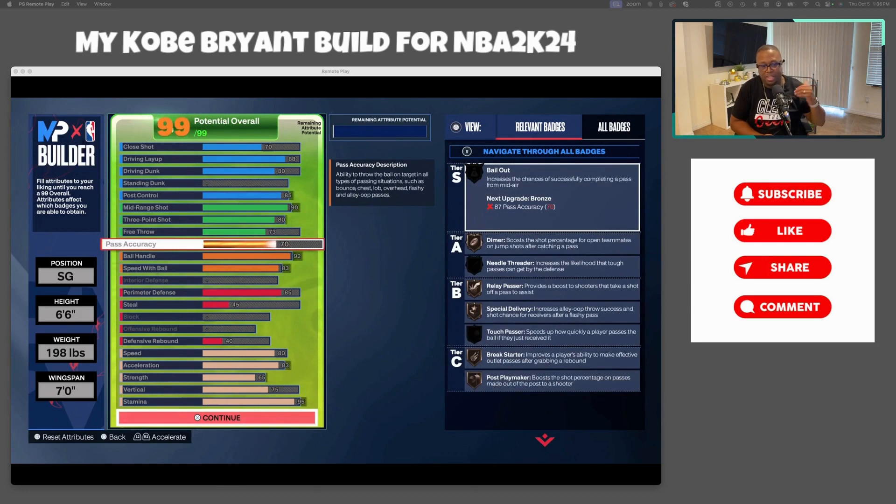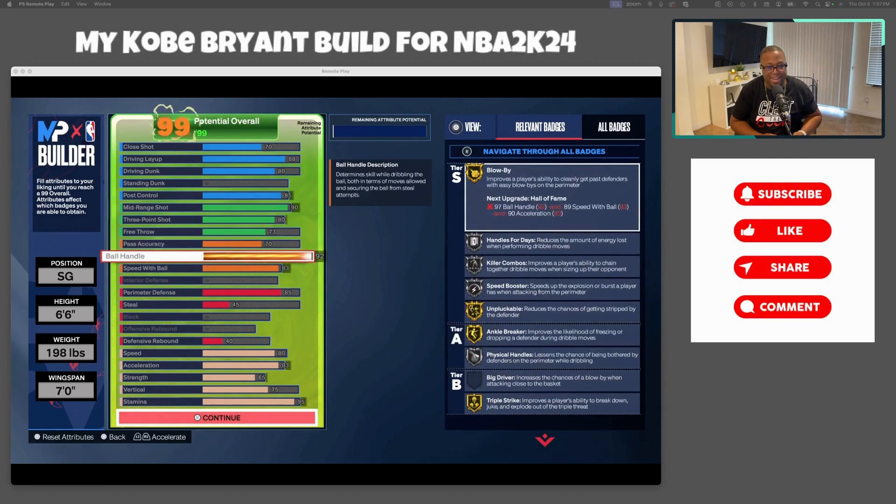Passing accuracy went with 70. If you've seen my other build videos you know I'm a passing big and normally go up into the 90s for passing, but a default passing attribute would be around 70. It gets your foot in the door, allows you to pass efficiently, and you get bronze on most badges. It's not the best but it's not the worst — I think 69 would probably be the lowest you'd want to go.